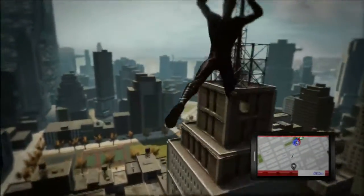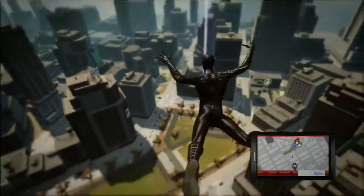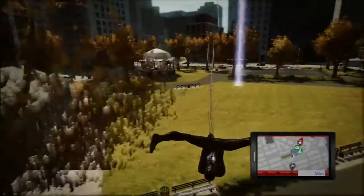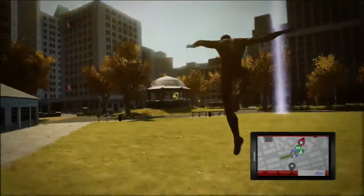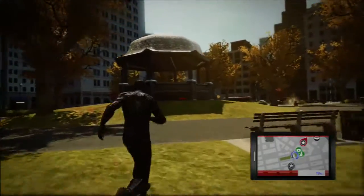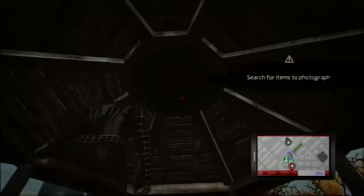So we're just approaching the first one now and it will be the black suited Spider-Man which I'm just wearing now. It's personally my favourite costume out of the ones that you can unlock and reminds me a lot about the film, Spider-Man 3, where he turns evil. So as you can see there's just this hut here in the middle of this little park area and you'll need to use your camera and take a picture of the Spider-Man logo which is above the top on the ceiling of this hut.